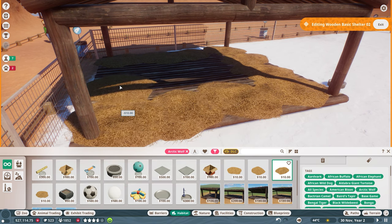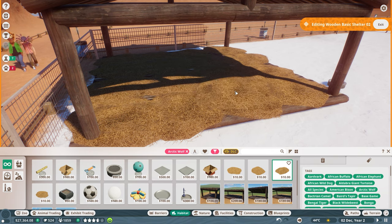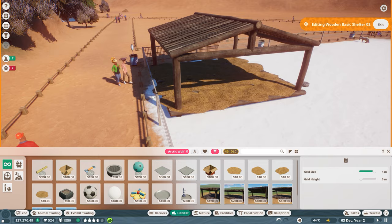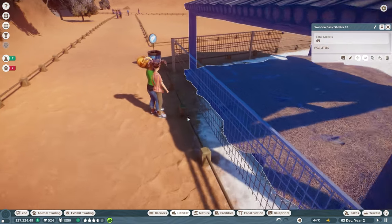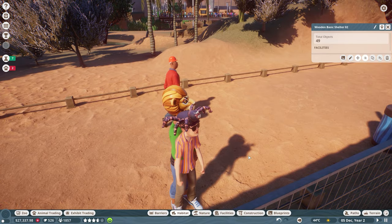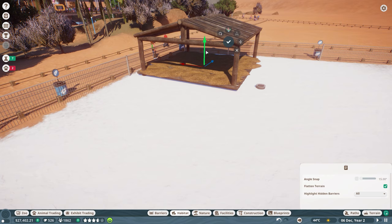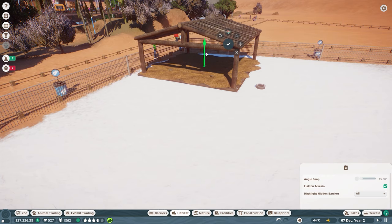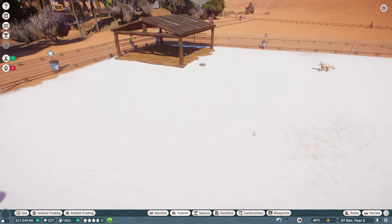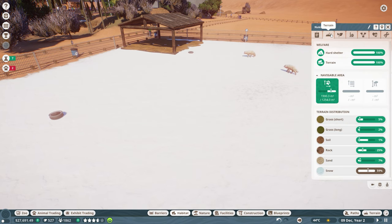We could have up to around 16, something like either five or eight males and eight females. Let's put a bunch of them inside. Look at these guys with their crazy hats - a lion hat and a spider hat! Let's grab this shelter and move it into the ground ever so slightly. Nice - now they have ample hard shelter over here. Terrain and hard shelter look great for these guys.